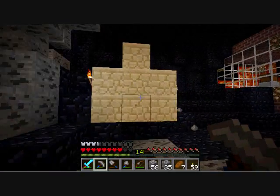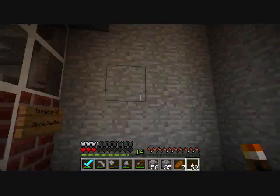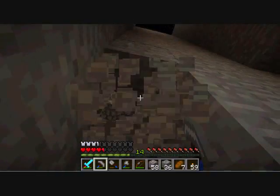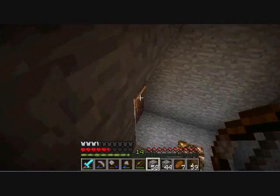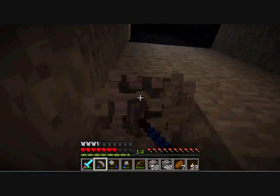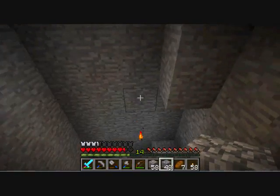I'll worry about getting that stuff later. Here we have white wool, which is awesome. So that's the first wool. I knew that pit was there — I just fell into it on accident. What I'm going to do is dig a staircase up, because last time I played through here I made ladders, and I kept just jumping off to my death — I'd try to come down quickly, catch the ladder as I was almost at the bottom, but instead just hit the bottom. I died so many times in this area. Hopefully it won't be the same this time.